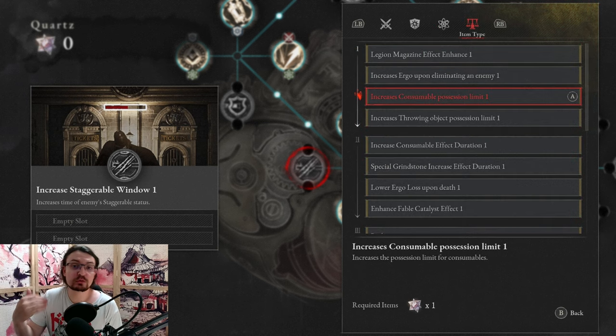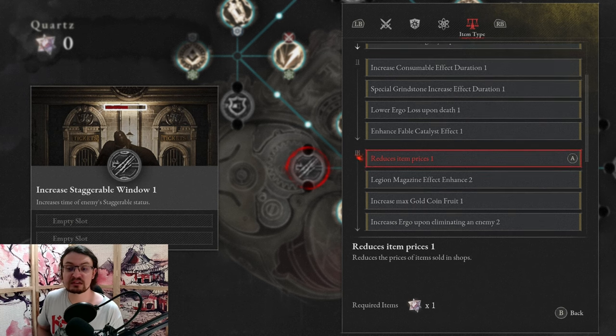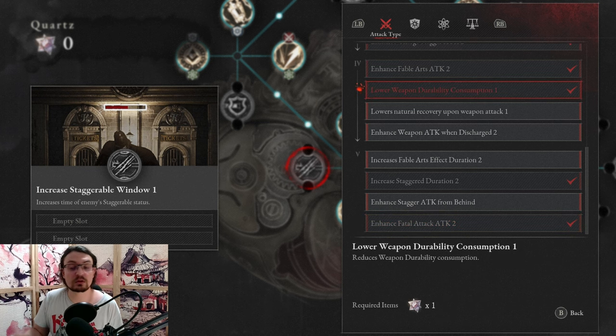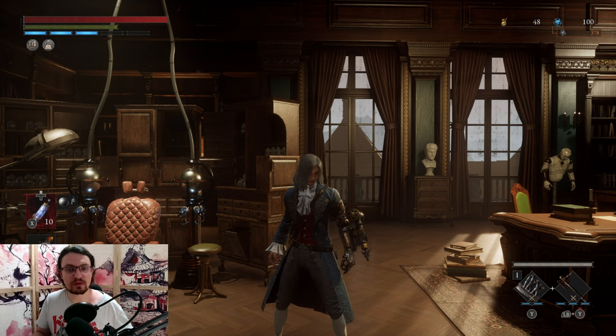And for item types, since we are going to use a lot of catalysts: Consumer Repossession Plus 1 is really good, Fable Catalyst Effect Plus 1 is also really good, reducing the item prices comes in very handy, charging fable upon cell use is also really good, and Enhanced Fable Catalyst Effect 2 is also really, really good — so all of those are top tier. I didn't pick the item type because I wanted the power, but if you're comfortable with less health recovery or fewer pull cells, you can go for the item type. Same with the fatal attack enhance or lowering your weapon durability consumption — you can instead pick a few item type perks. Now this sums up the build. If you found this one helpful, please leave a like. If you have any questions or remarks, please comment down below. Subscribe if you haven't already, and you can join the channel membership or leave a donation if you have the spare coin. See you next time and bye.